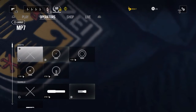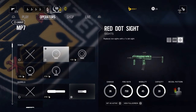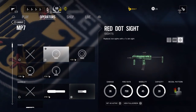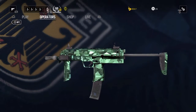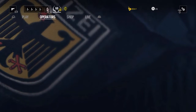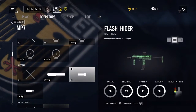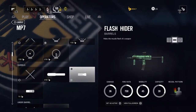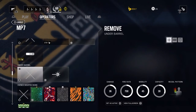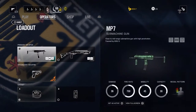Looking at the MP7 in more detail — as standard you have red dot, holographic, ACOG, and reflex sights. I'm rolling with the red dot because the accuracy feels nice and relaxed with it — more bare-boned rather than a complex sight, since the gun kind of feels very rapid-fire. For barrels, there's the flash hider, compensator, and suppressor. I've gone with the flash hider because this gun burns through ammo quite a bit, so it helps. For the under-barrel, I've got the laser attachment, which I think is pretty useful on any gun.